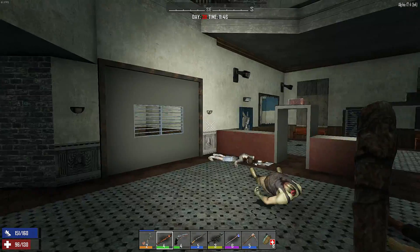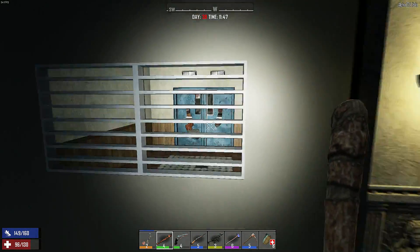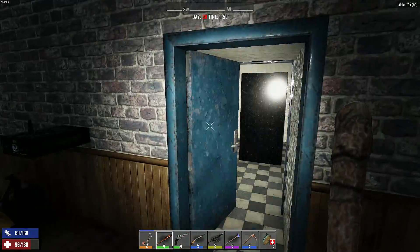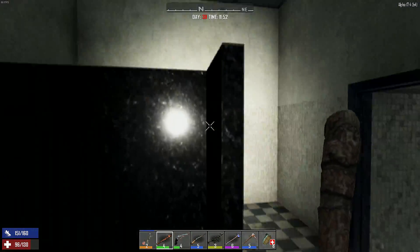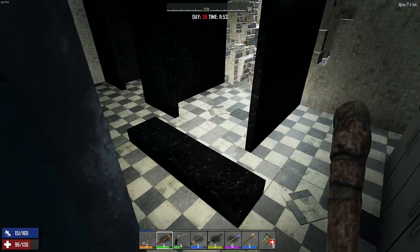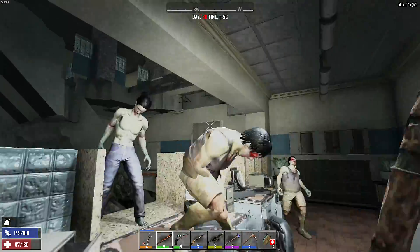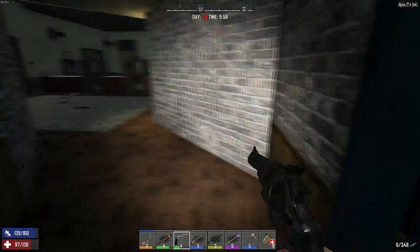Sounds like there's a decent-sized horde somewhere. Anybody in there? No. They have to be upstairs — I'm not going to worry about finding them upstairs if they're already up there. That one's unlocked — does this go anywhere? Nothing in the crapper. Getting a little bit brave doing our melee attacks while we got things running at us. We got a decent little group. Hang on — we got some close quarters here. Need to back them up a little bit.